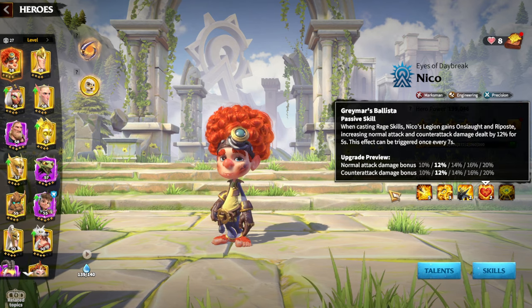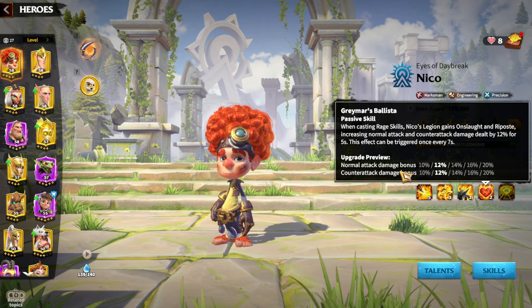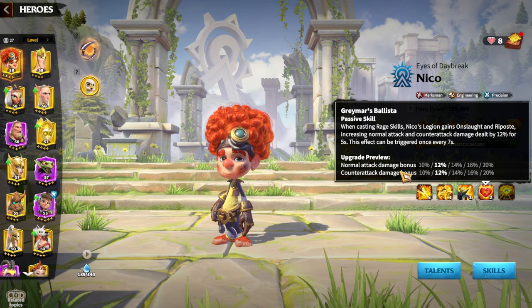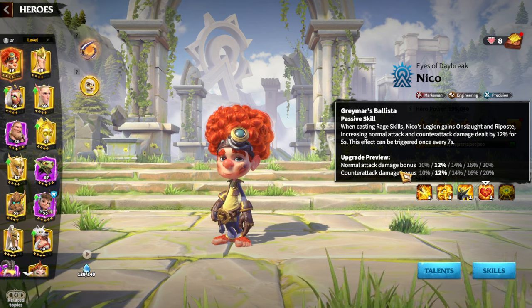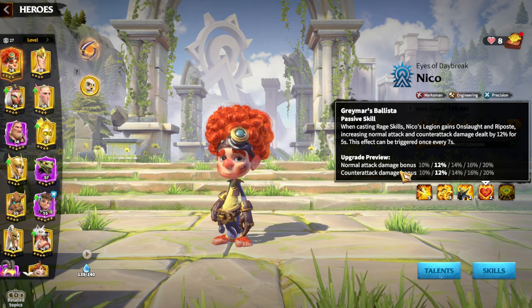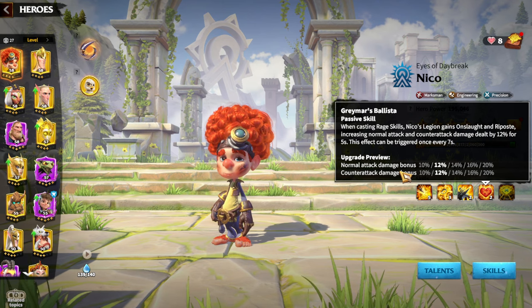The fourth skill gives a normal attack bonus of 20% and a counter-attack damage bonus of 20%. I really like this skill — I love having a counter-attack damage bonus on my marksman heroes, because it's a big pain for enemies when they try to hit you and you're dealing a lot of counter-attack damage back to them. Sometimes it feels like you're infantry, killing enemies simply by having them attack your legion.